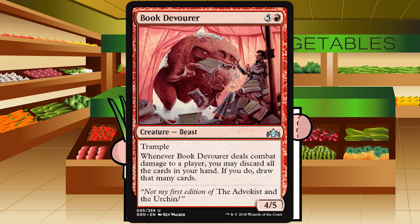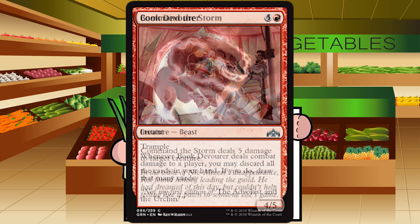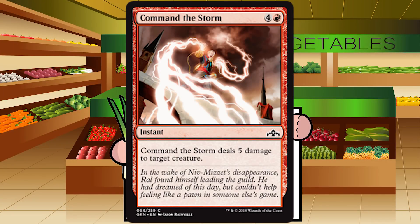Up next is Command the Storm — four and a red for an instant at common. It deals five damage to target creature. This is the baddish burn spell of the format. It'll work most of the time, like the five-mana black kill spells we're used to at common, except it misses on the truly massive creatures. But on the upside it's instant speed. Red decks will have to pick and choose their five-drops carefully, but in a slower blue-red spells deck you'll probably still be fine. B-, but in some decks you might cut it.